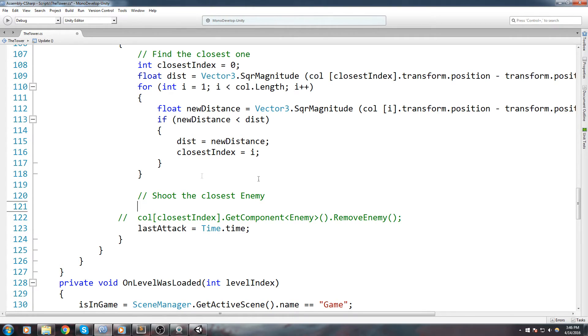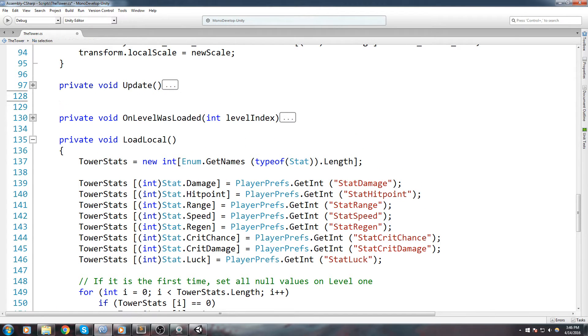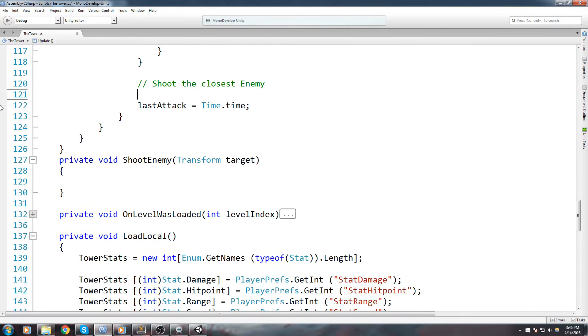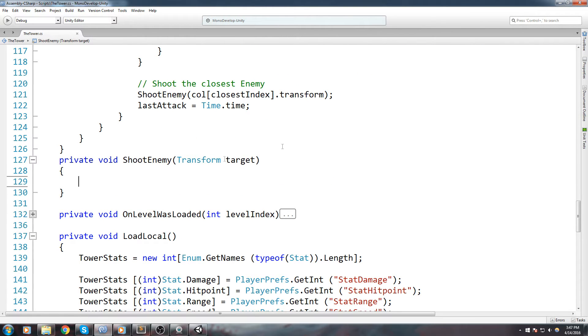There are a few things we're going to have to create, including a function which I'll put below the update. I'll create a function called private void shoot enemy, which is going to take in a parameter — a transform that I'll call target. We'll replace what we had before: this line is going to be replaced by shoot enemy, and we're going to be calling it at the closest index dot transform, which is what we had before.